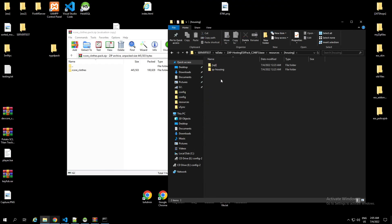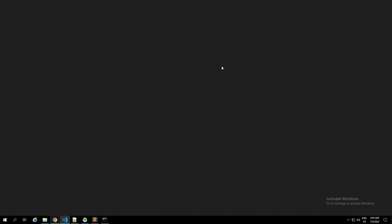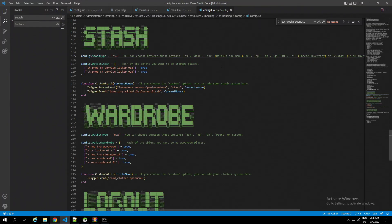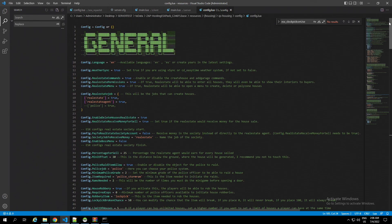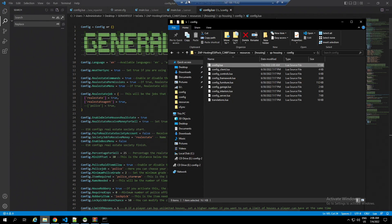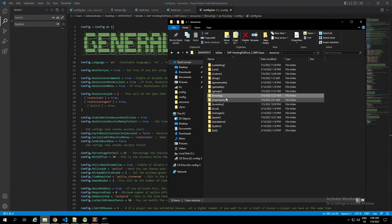Going back to the VBS housing, go into the config. Right here is the information section. You're gonna start from the top: weather sync. You can see weather sync right here — you can't change the weather on its own.